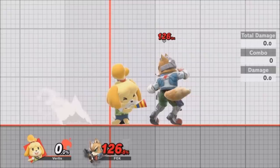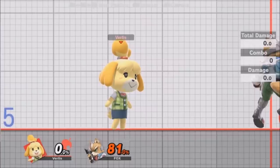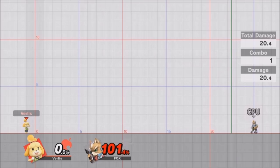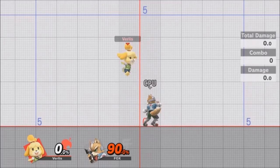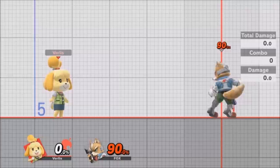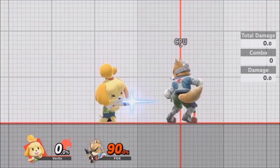Her forward smash is just absurd — this thing KOs at around 80% depending on the character. If they finish at 90%, that was likely a KO from mid-stage. It has a lot of punish potential. The idea is to use Isabelle's good aerial movement to space people out and bait them, then go straight into a smash as you land. If they whiff or are late, you get a really powerful option that can KO at very early percents. This is Isabelle's earliest finishing move besides a gimp.